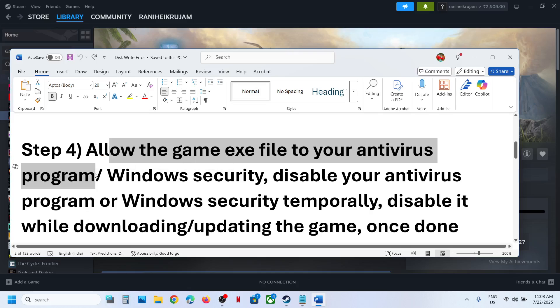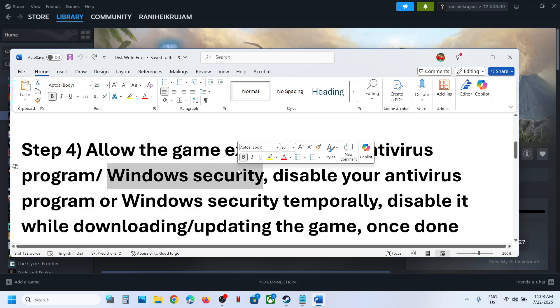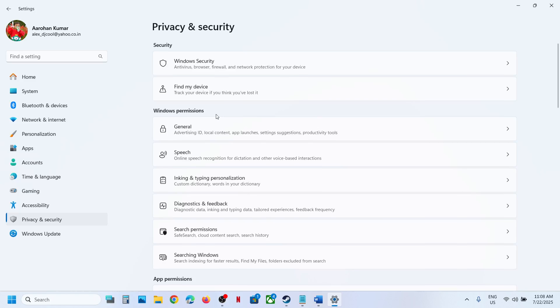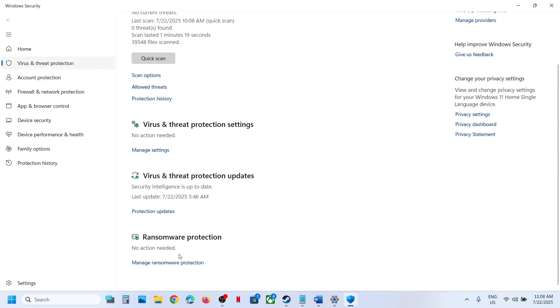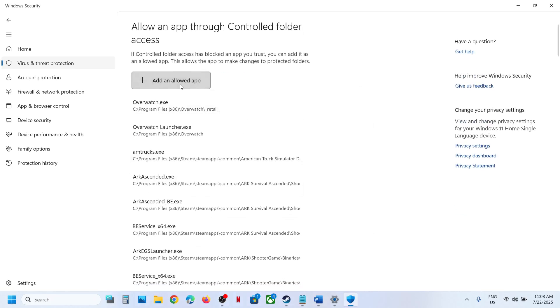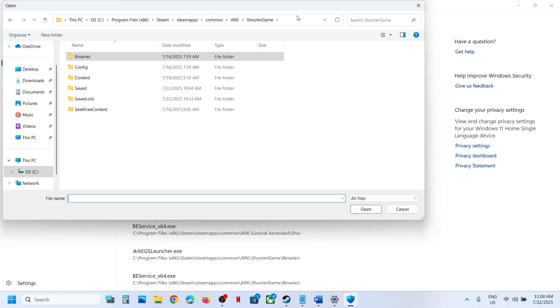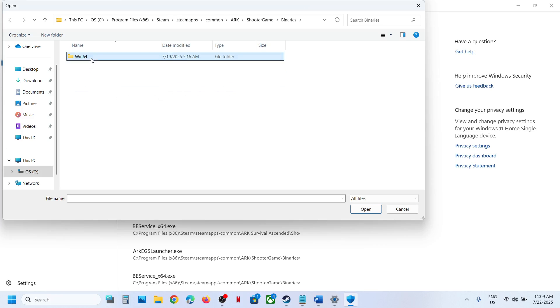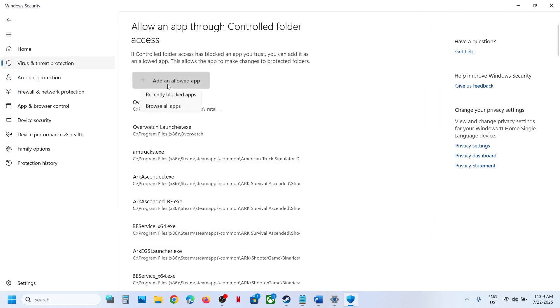Still not working? The next step is to allow the game exe file through your antivirus program. If you have a third-party antivirus like Avast, Bitdefender, or McAfee, allow the game exe through it. If you're using Windows Security, open Windows Settings, go to Privacy and Security, then Windows Security, click on Virus and Threat Protection, scroll down and click Manage Ransomware Protection, then Allow an App Through Controlled Folder Access, click Yes, then Add an Allowed App, click Browse Apps, navigate to the game installation folder, open the Binaries Win64 folder, and select all the exe files.